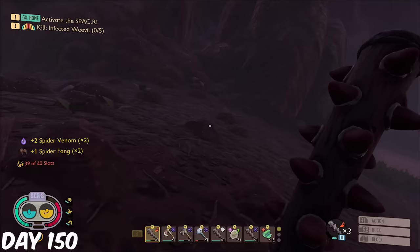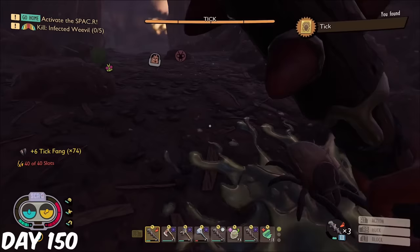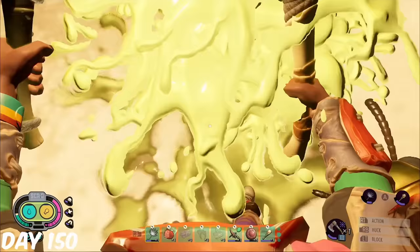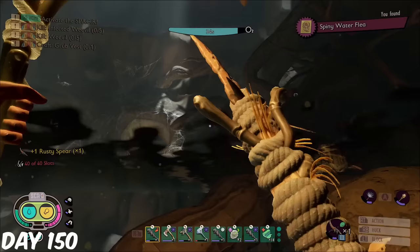On day 150, I had nothing left but to farm gold cards, so I went all in. I first got the Tick Gold card from the stump. Then, while in the Scarab Pipe in the Undershed, I picked up the Dusmite Gold card. I dropped into the water down below to farm Spiny Waterfleas and also got that gold card too. Day 150 was my lucky day.